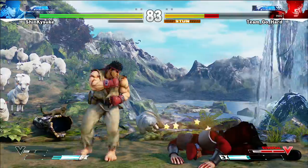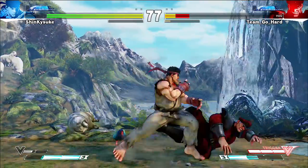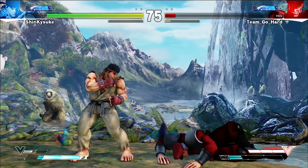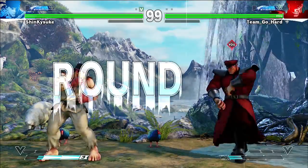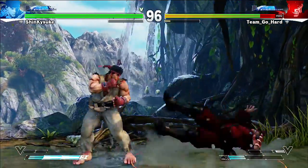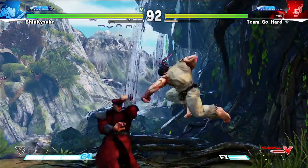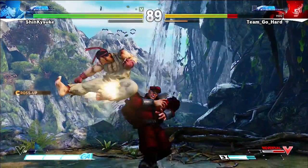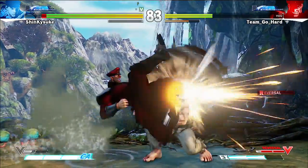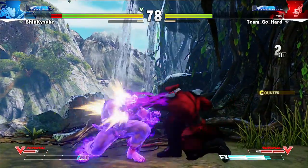Wake up - I'm stunned already. EX moves don't have invincibility on wake up, so I can't just throw out EX scissors - I have to block. That's going to be a huge problem. Of course you're going to uppercut. I'm not good with Bison at all. I had drops but could not convert.